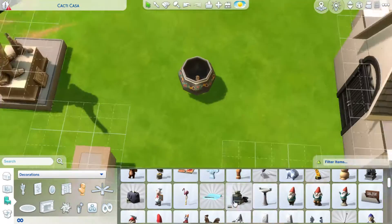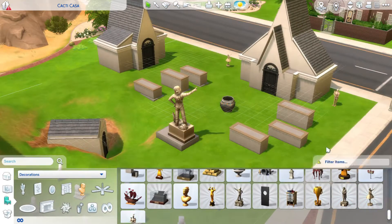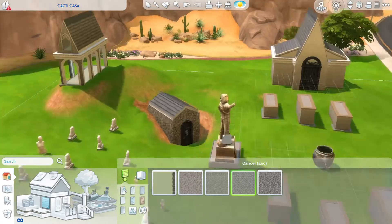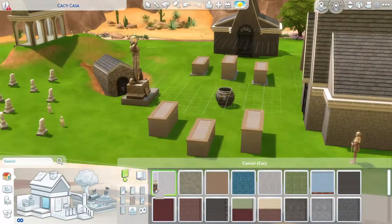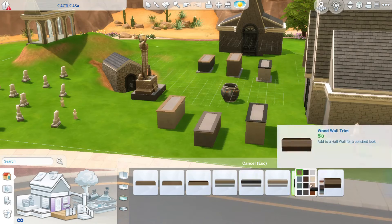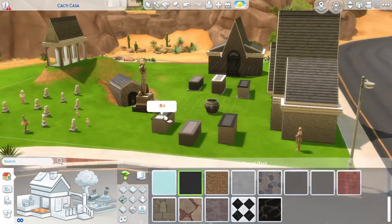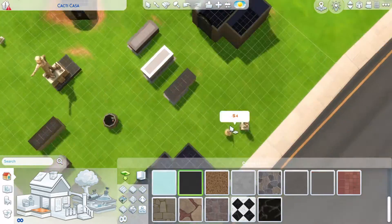I even put a hand and a creepy little doll into the cauldron — it's supposed to represent the hand of Wormtail and of course baby Voldemort. I just thought that would be a fun addition.